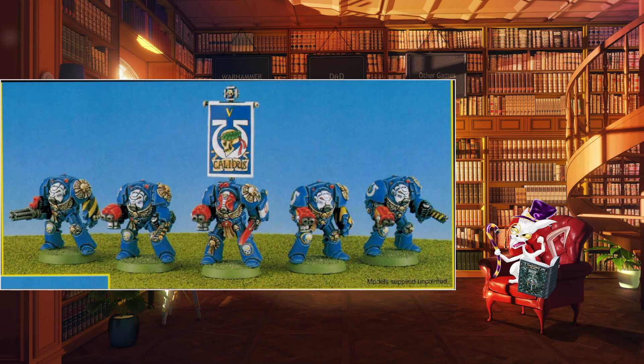Terminators were 315 points and came with 5 terminators, one being the sergeant. They were Movement 4, Weapon Skill 5, Ballistic Skill 5, Strength 4, Toughness 4, Wounds 1, Initiative 5, Attacks 1, Leadership 9. They all come with power fists and storm bolters as base, along with targeters and terminator armour, which was a 3+ save on 2D6 — so even if something was a minus 5 save modifier, the terminators could still save against it.